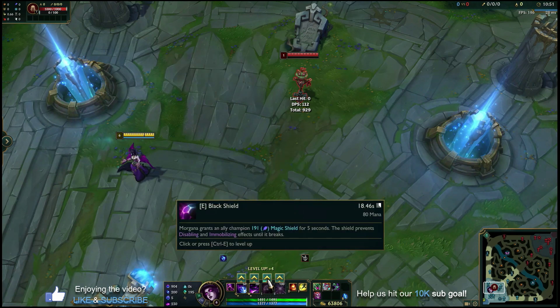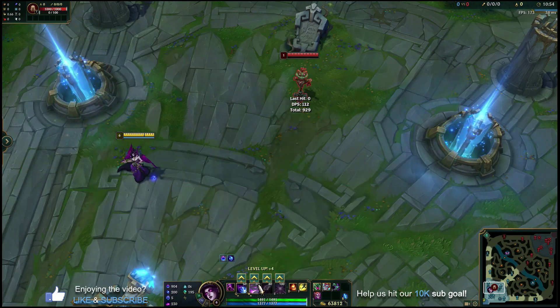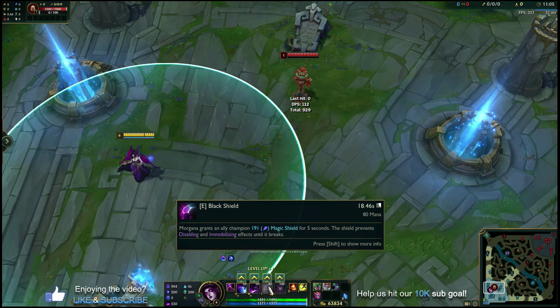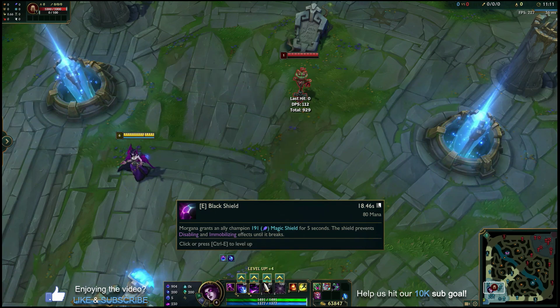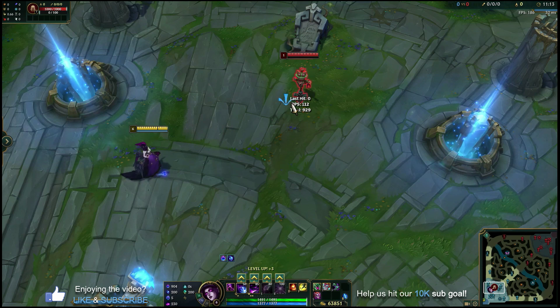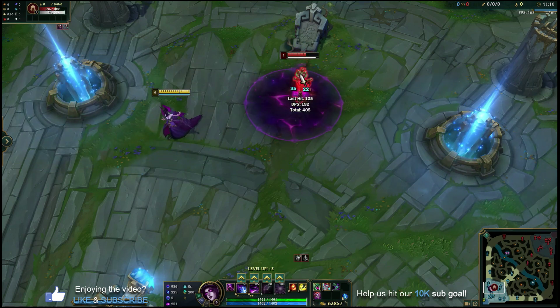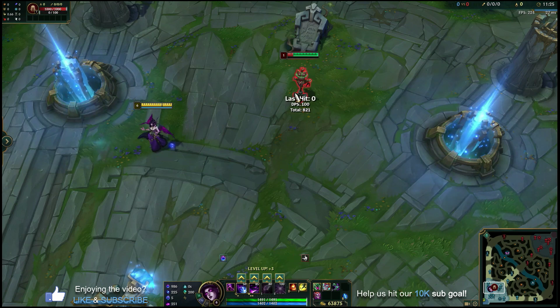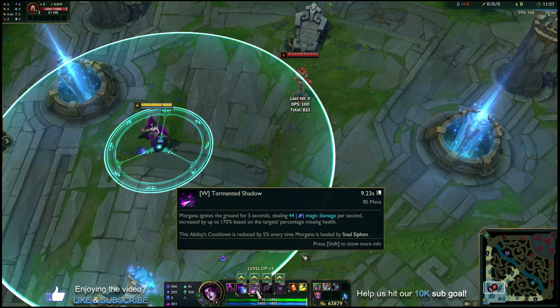The next ability you could pick up in lane is your E, but I actually prefer for beginners and most solo-laning or jungling Morgana that you put two points into Tormented Shadow first. You're probably not going to see a gank coming, and you're not going to get all-in'd or dived if you're playing Morgana consistently and conservatively in the early lane phase. Having more damage in your W lets you poke the enemy champion and push out minion waves more effectively.